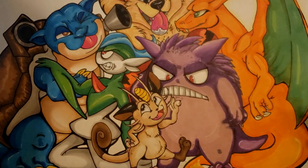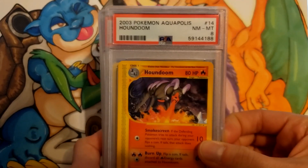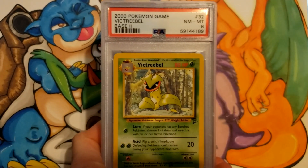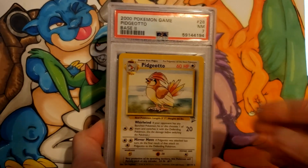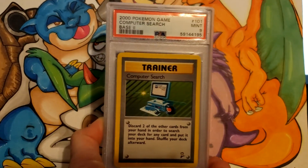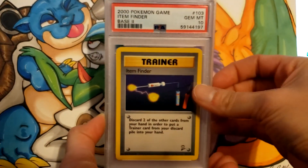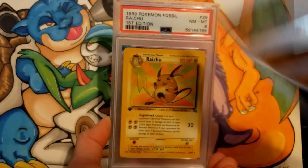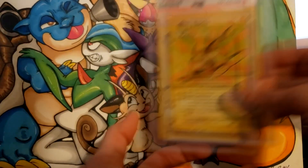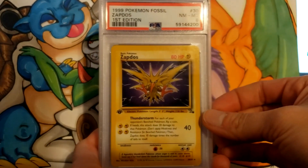Three more boxes to go. Looks like we are continuing with non-holo rares in box number 3. Houndoom from Aquapolis got an 8. Base 2 Victory Bell an 8, Venomoth 9, Pidgeotto — ooh — 7, Computer Search 9, Impostor Professor Oak an 8, Item Finder got a 10. Mutt First Edition from Fossil got an 8, Raichu an 8, Zapdos an 8.